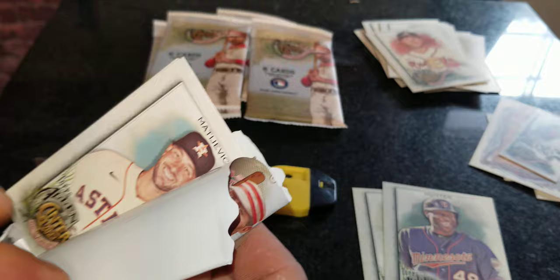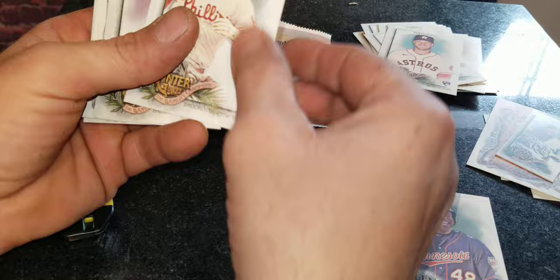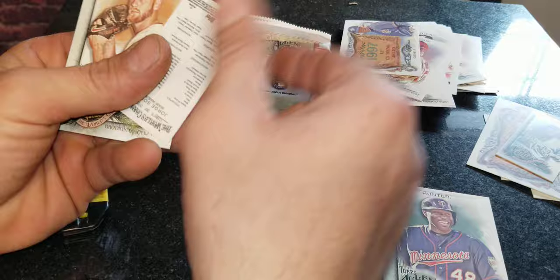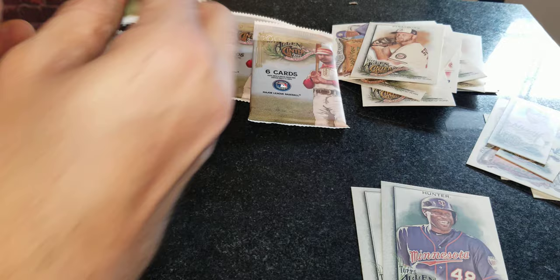Let's keep going — several more packs to go. I haven't even seen a standout rookie yet. Here's our first rookie really right there, and that is going to be JJ Majevic. We also got Mike Trout and a Roger Clemens 'Little Banner Season' card — that's pretty cool. Got a miniature George Solar and we got Stephen Strasburg. Nothing too hot there guys, four more packs to go.